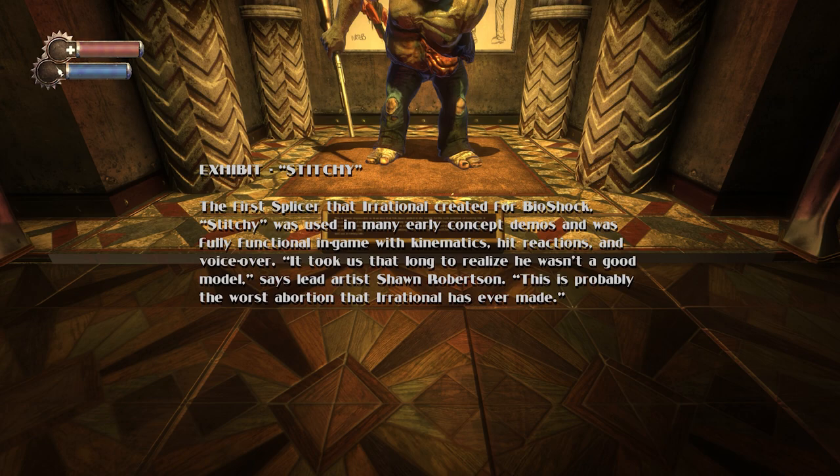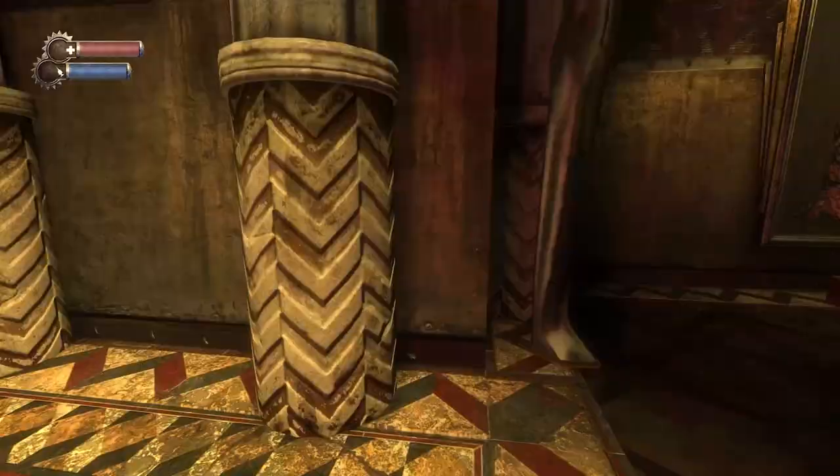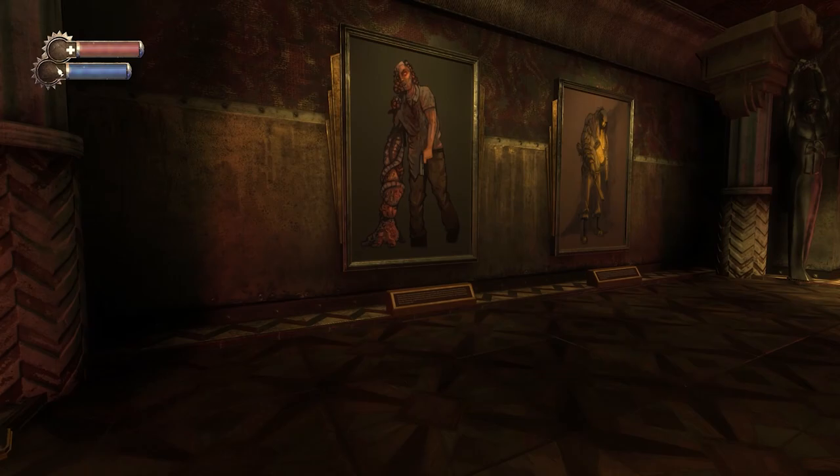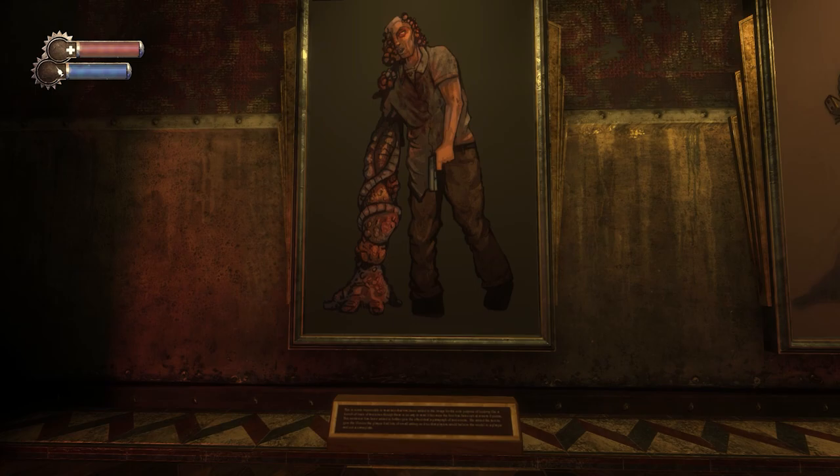'This is probably the worst abortion that Irrational has ever made,' I wouldn't use that term, but it's gross. I think it fits. I don't know what the problem necessarily is with it — it looks horrible, obviously, but I think it's supposed to. Early splicer concept art. That massive deformed hand — body horror is something I'm not a fan of, but simultaneously am a fan of. It's weird.